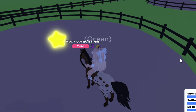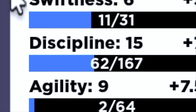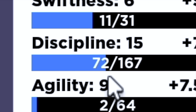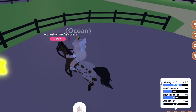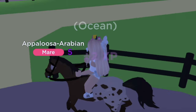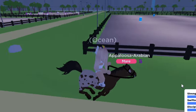To earn XPs and level up your horse, you walk into any area and some stars will show up. You want to walk into the star with your horse, and as you keep doing this you'll earn XPs to level up. You just keep walking around until you earn enough to get to the next level, and as you go on your horse will get better at the skill. I have a few tips on how to do each skill.